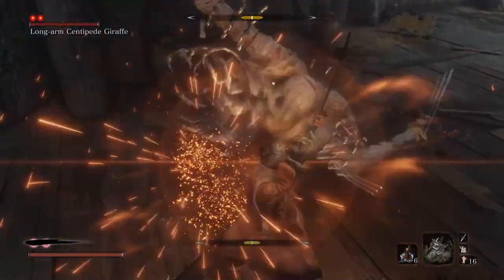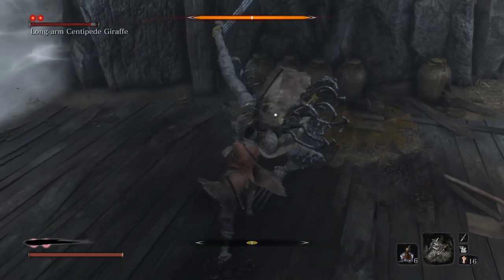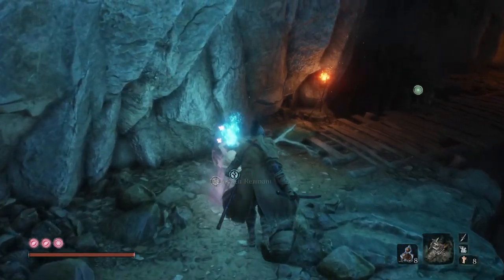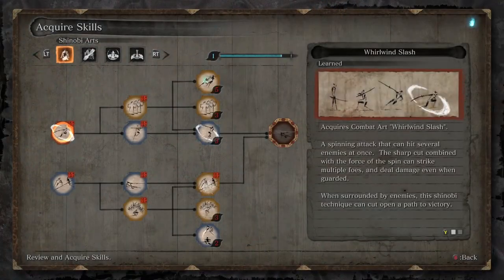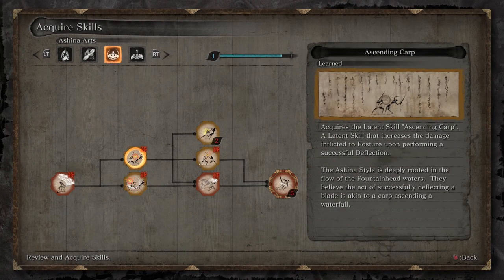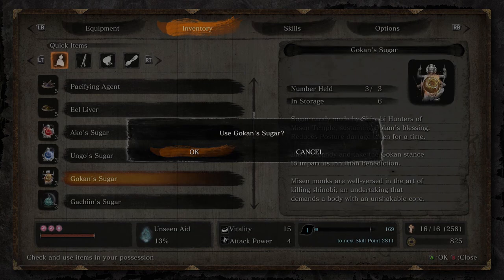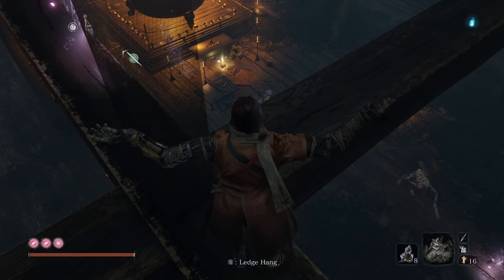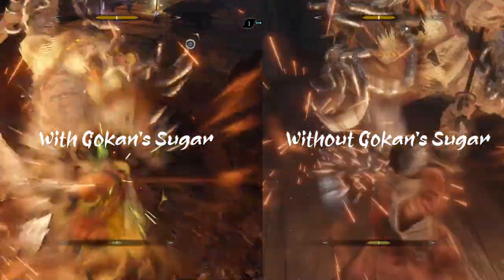There isn't really much other than to simply deflect the attack rush and then stomp on him as the Long-Armed Centipede tries to use the Sweep attack. If you have the Ascending Carp, Descending Carp, and the Flowing Water skills from the Ashina skill tree, this fight will be much easier as you deal a lot more posture damage to the Long-Armed Centipede and also take a lot less posture damage. And if you want to stay even safer, use a Gokan Sugar before the fight that lessens posture damage received by almost fourfold.